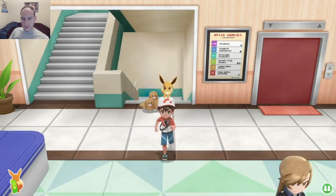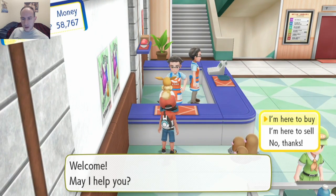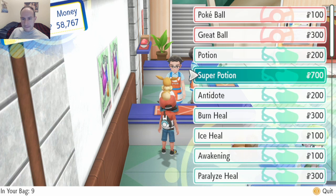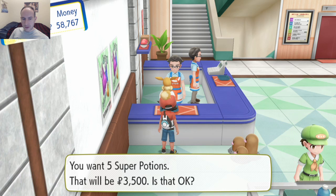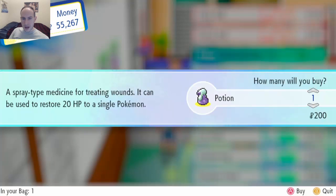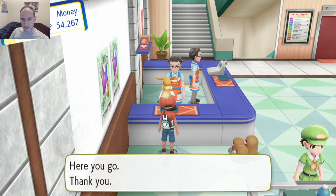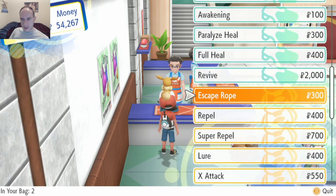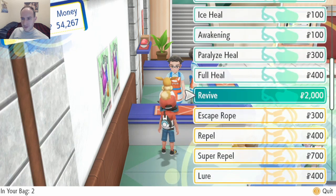Let's see — I guess it would be that other guy on the second story, right? This guy. Here to buy. Yeah, let's buy five super potions and five regular potions. So expensive — how expensive those are.